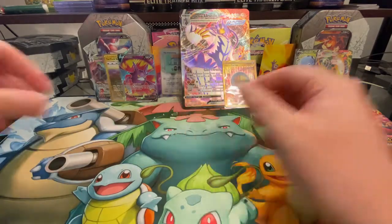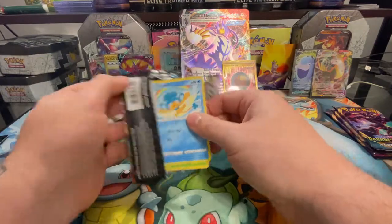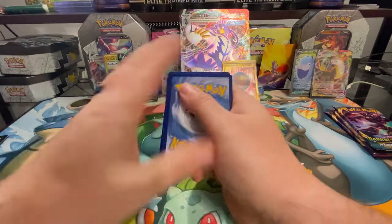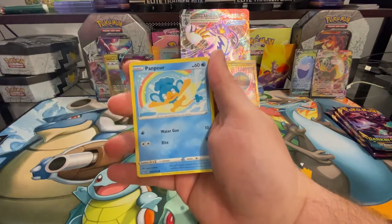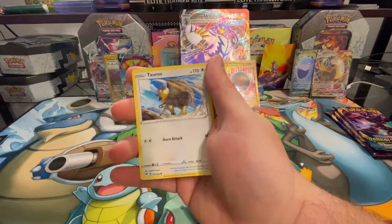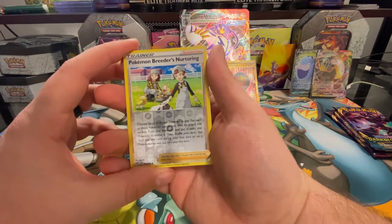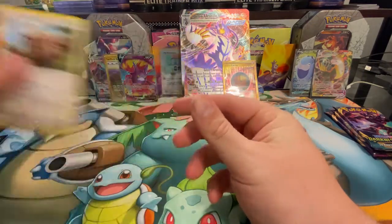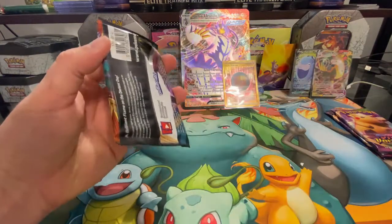Come on Darkness Ablaze, let's get that Charizard out of here! Let me know what you guys want to see next — I really like your feedback. Here we go — we got Pokemon Breeder's Nurturing as the reverse holo and a Greedent is the rare. Zero for two on Darkness, let's see.